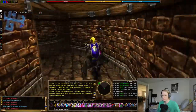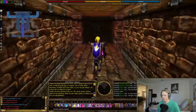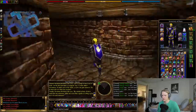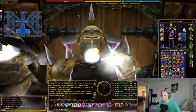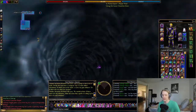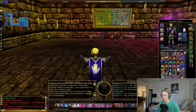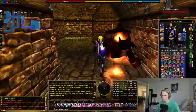Down the steps and around, and then all the way back west. We've already killed the guardians, so we don't need to do that again. We just need to use the key on the door, and then go through into Atlan's laboratory. Some pretty cool art and floating candles, like we're in Hogwarts or something.